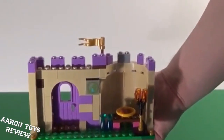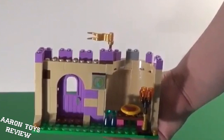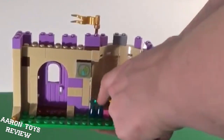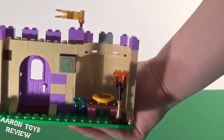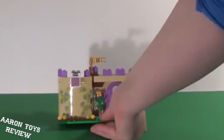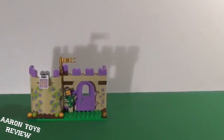On the inside, Merida can sit and eat a nice turkey leg — because as you know, in medieval days turkey legs and chicken legs were what they would eat. We have two potions and a very nice torch lamp so that they can see at nighttime, because they had no electricity. So let's get on to bag number two, instruction set number two. We'll put this off to the side and then we can finish Merida's Highland Adventure.